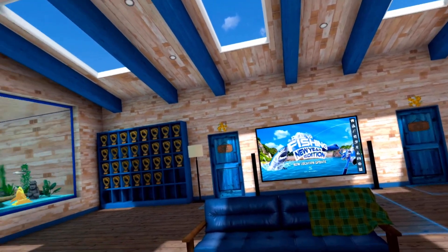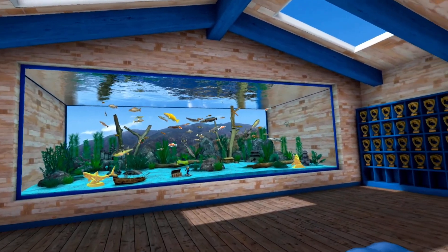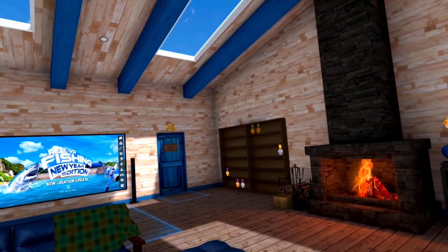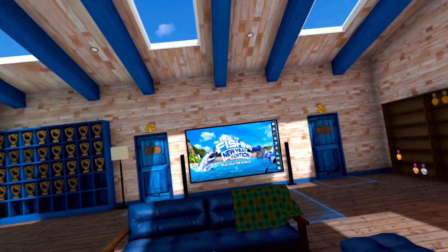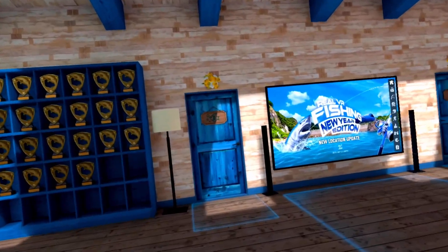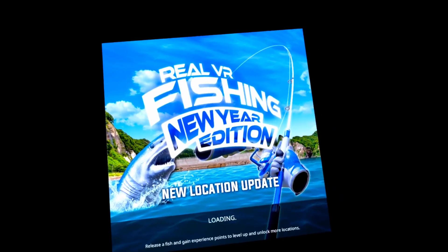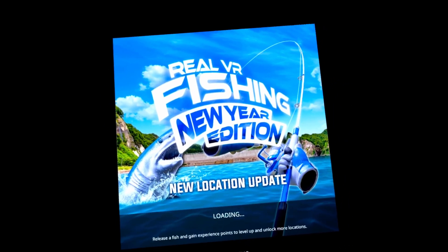Everybody likes to see people's lodges, so here's my lodge. I've got my shark trophies from the shark event, all my trophy wall filled out, my various leaderboard medals. People often want to see saltwater aquariums, and I don't put any of my saltwater fish in my saltwater aquarium.